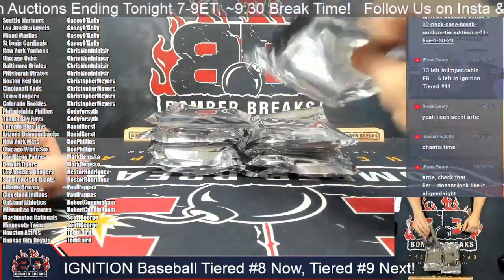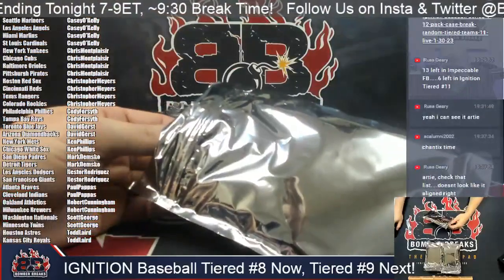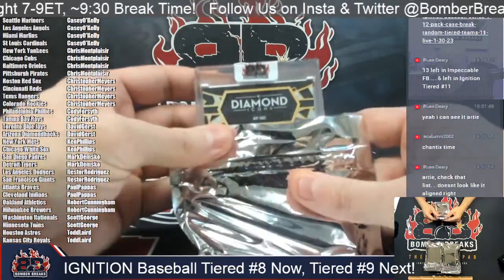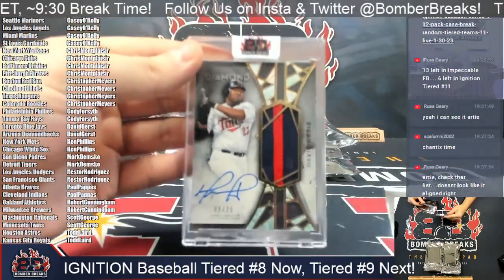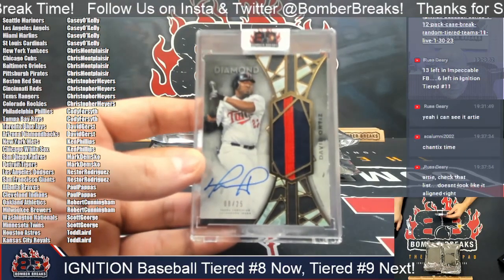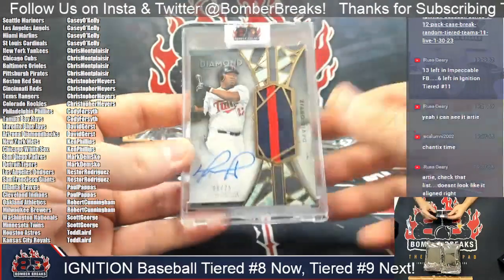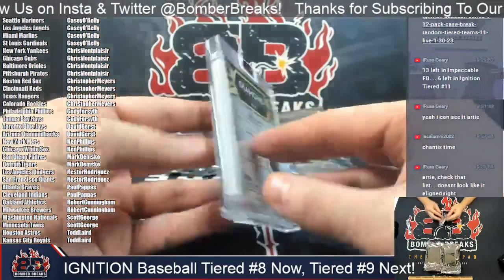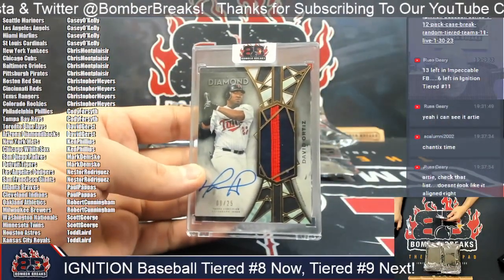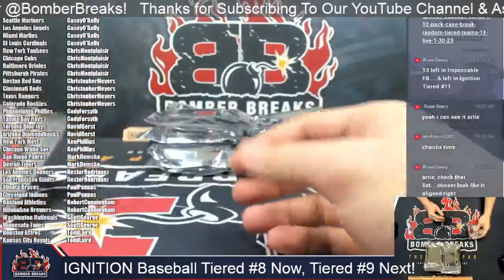Alright, here we go — Tier Team Number Eight, good luck everybody. Diamond Icons — oh, how about a Minnesota Twin, Big Papi, David Ortiz! Ba-ba-boom! Eight out of 25 on the David Ortiz jumbo autographed patch card from Diamond Icons. This one is going to be for the Minnesota Twins. Scott, that is yours. Congrats! David Ortiz, Diamond Icons — fire!